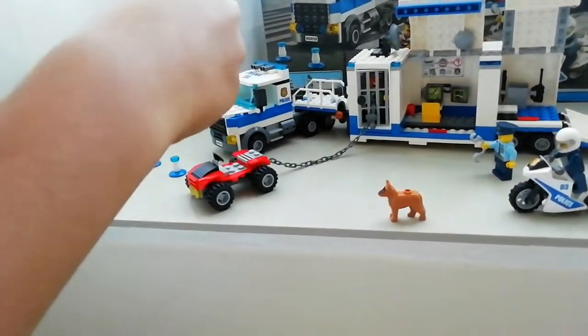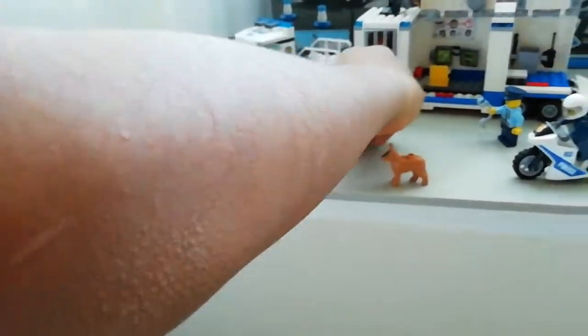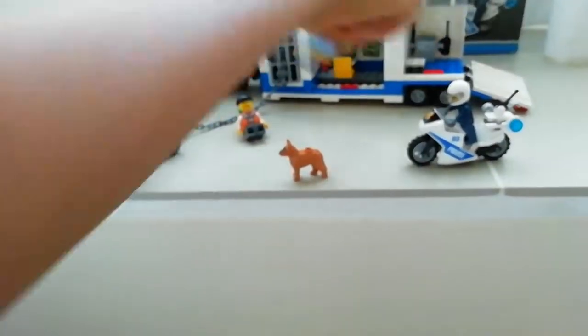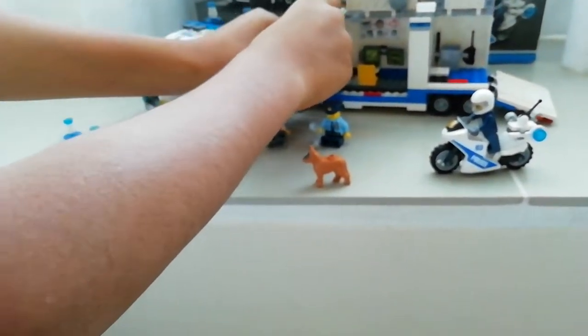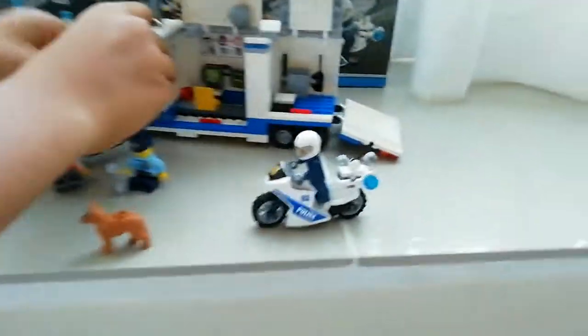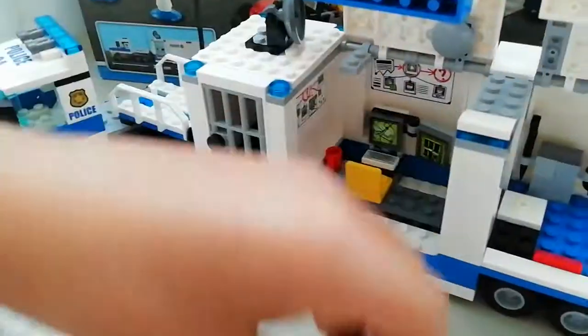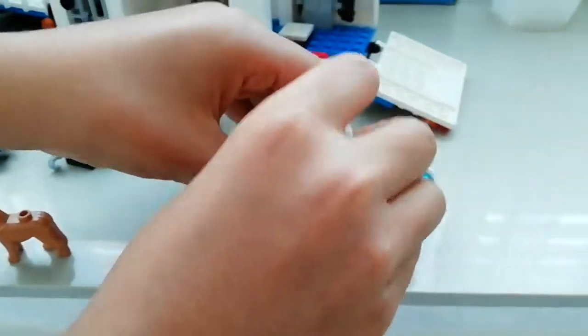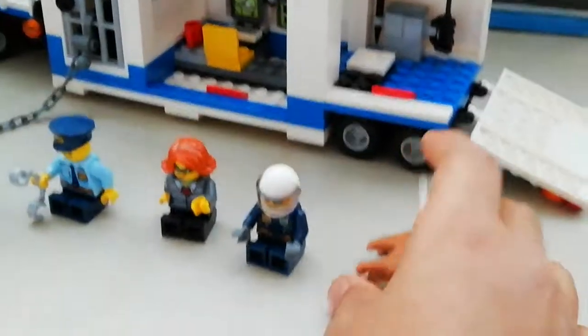There is a crook over here. Let me put him to sit. Then this cop, then this crook must come out of the wall. You also sit there.